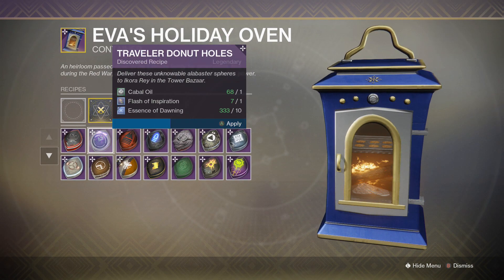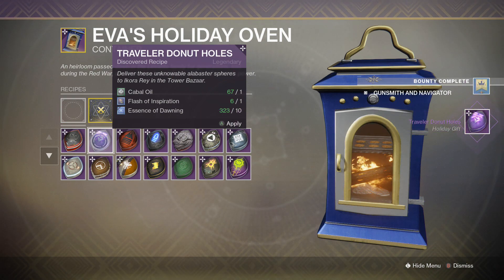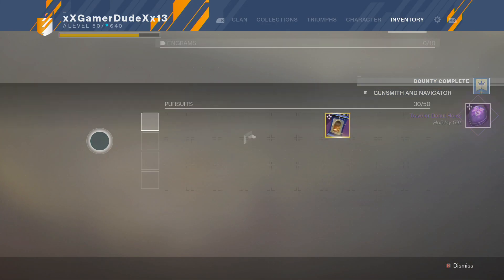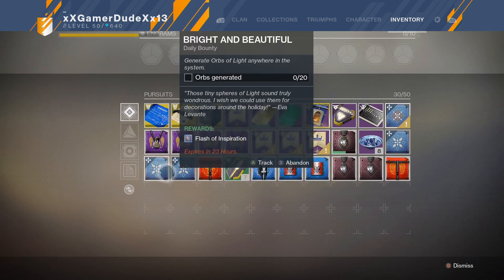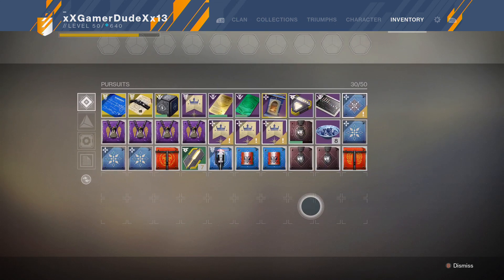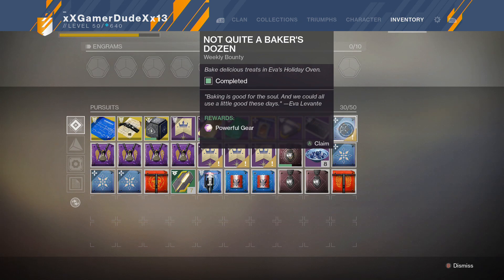Let's do Ikora one more time. That should do it — and that is going to complete the Gunsmith and Navigator. So let's go ahead and cash in those three bounties right now, plus the Not Quiet Baker's Dozen, and see what we get out of the powerful gear reward.